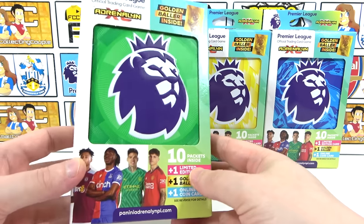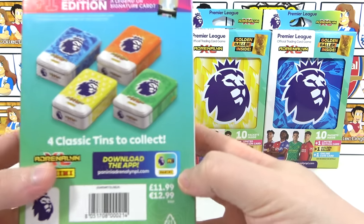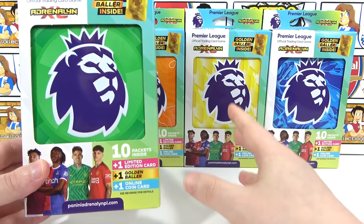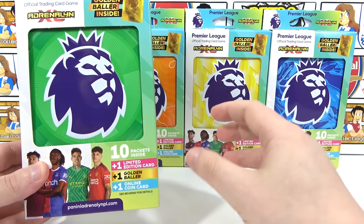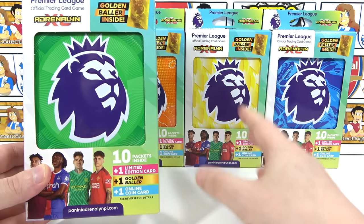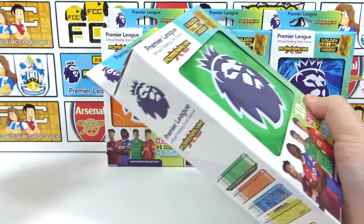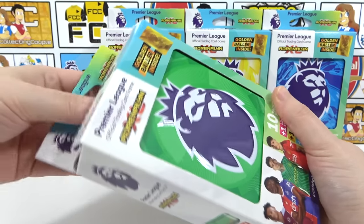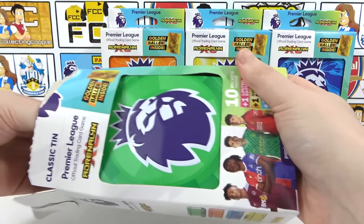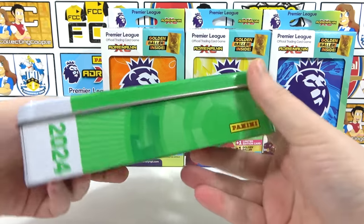These tins were the last product to release for this collection, they are out now and they cost £11.99. We're going to be getting four golden ballers in this video and we only need two for our collection — we need the Eze and the Isak. So that's what we're going to be on the lookout for today. If you want to see more football card openings, don't forget to subscribe and leave a like.